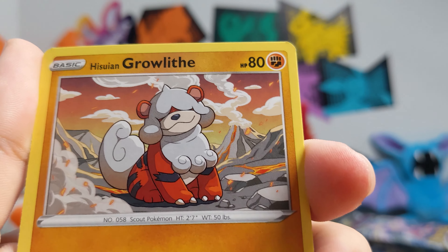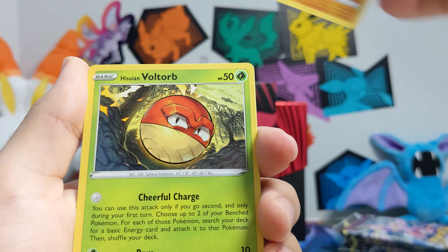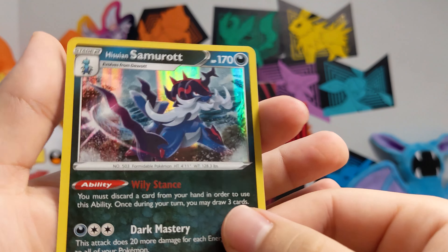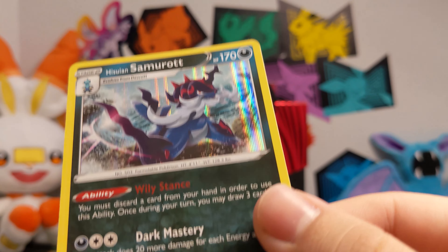Oh, I don't think I've ever gotten this little guy — he's actually really cool. I like the Hisuian Growlithe and the Hisuian Voltorb and Electrode — probably my favorites. And here's another favorite, Hisuian Samurott Holo. I like it, it's cool.